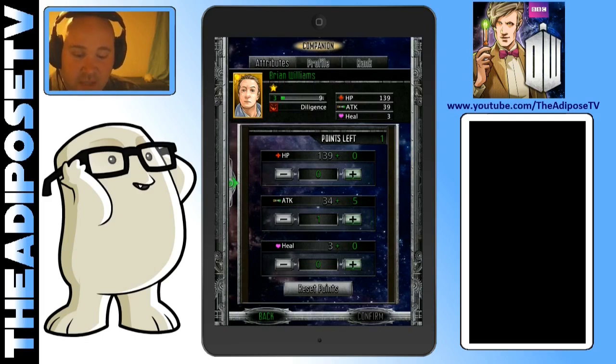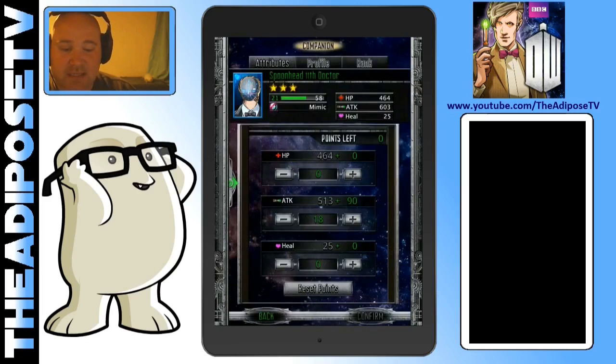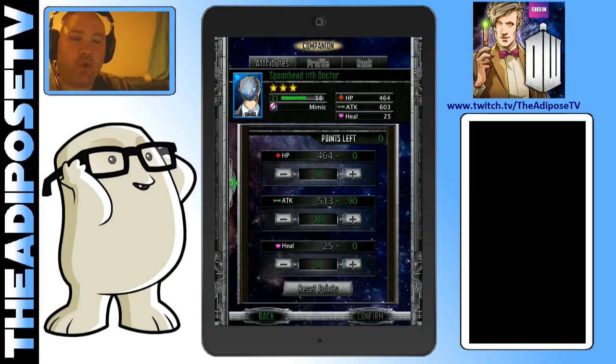Obviously if I have more than one yellow character it's going to change. If I get any kind of combos it's going to change. If I do more than three gems it's going to change — we'll come to all of that. But at the basic level, you put three gems together and you get the base attack damage of your character. For example, my highest-damaging character at the moment is the Spoonhead Doctor — his attack is 603, so three gems together gives me 603 with him.